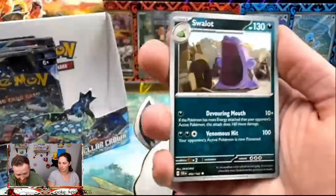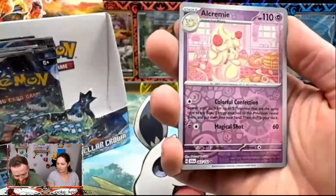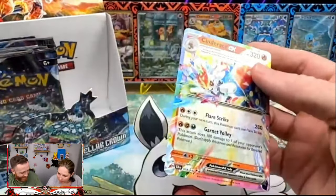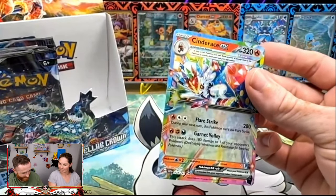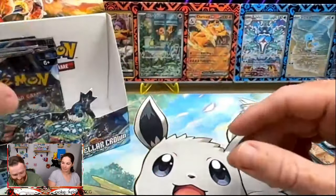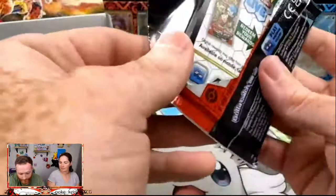My heart is hurting — we got an SIR again! An Alchemist! That is beautiful! We have now pulled two SIRs from one booster box — so we have one of the booster boxes with an SIR — fantastic! I know what I want for Christmas!